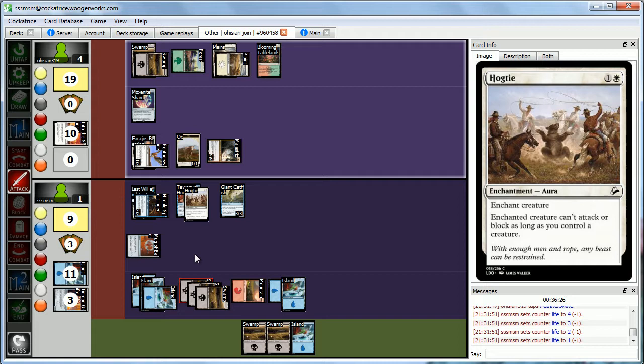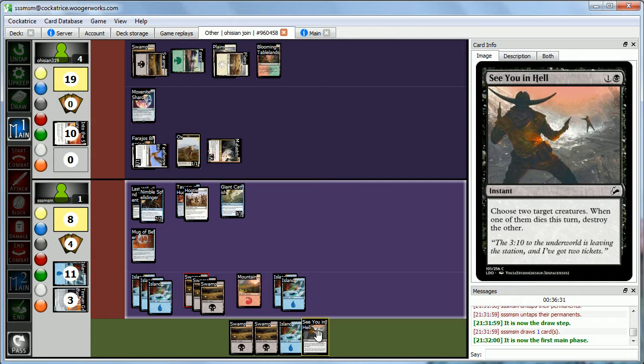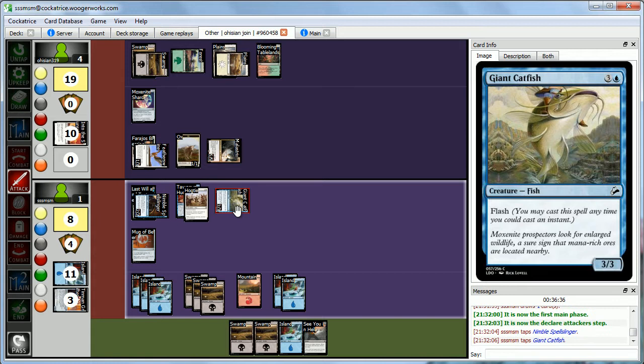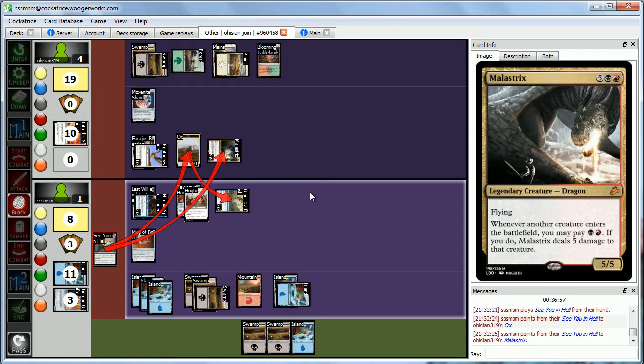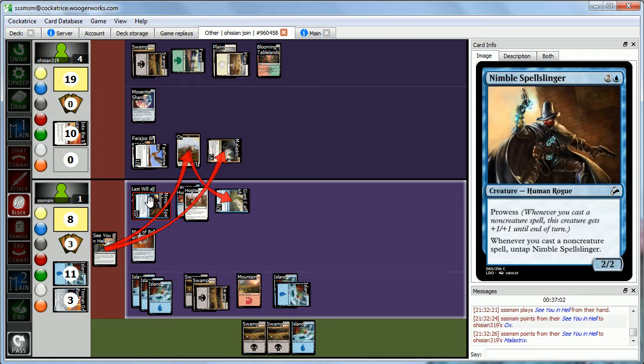We untap and draw. We go to combat and attack with the Giant Catfish and Nimble Spellslinger. Abby blocks the Catfish and takes 2 from the Spellslinger. We cast See You in Hell on the Ox and Malustrix — when the Ox dies, Malustrix dies too. Our Spellslinger gets Prowess and untaps, so Abby takes 3, down to 1.